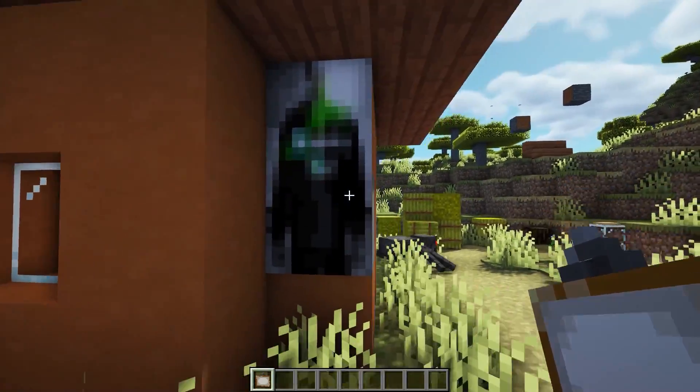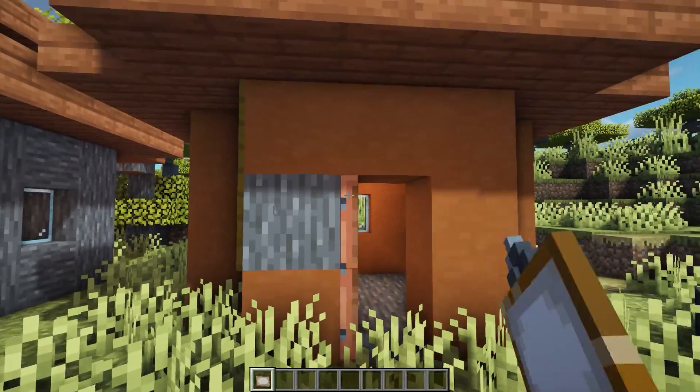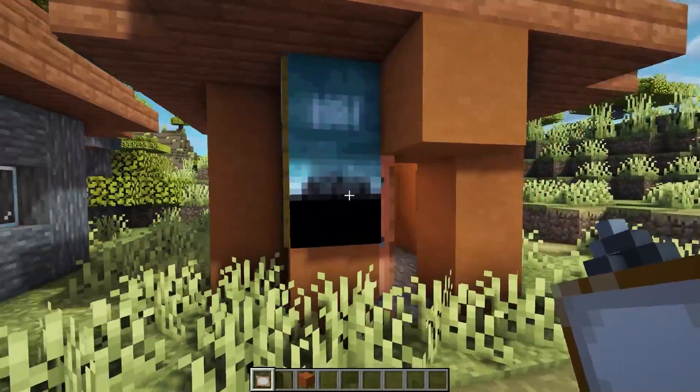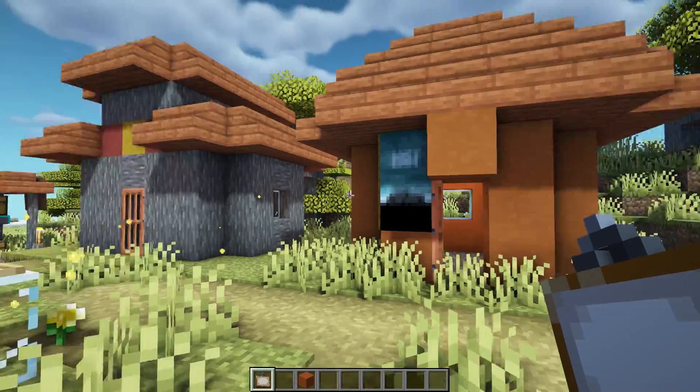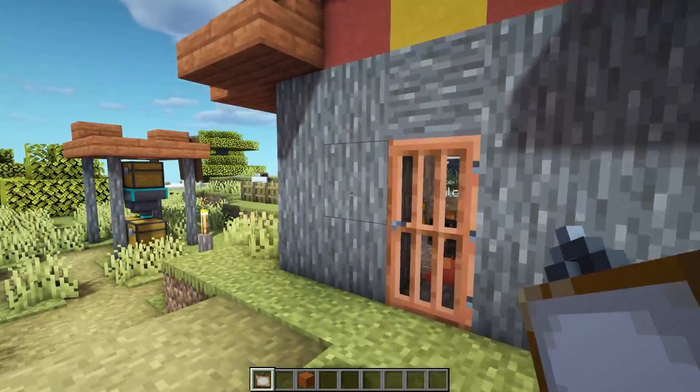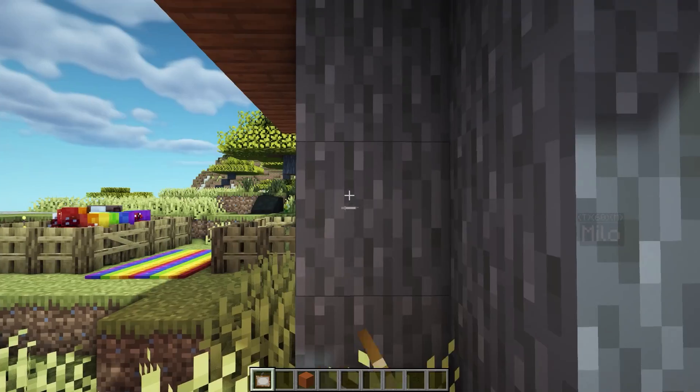This next mod is called TV Posters. It adds new paintings to the game — if you scroll through the paintings you'll find new movie poster-style paintings. There's one that looks like the Lost TV show, and we also have the Simpsons, all in the default Minecraft art style.